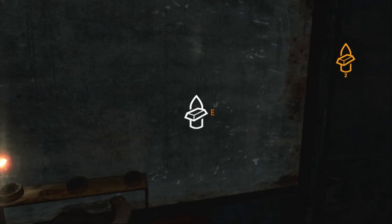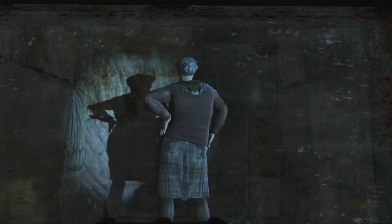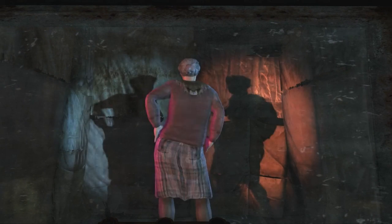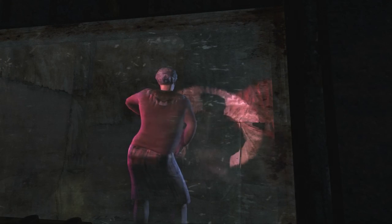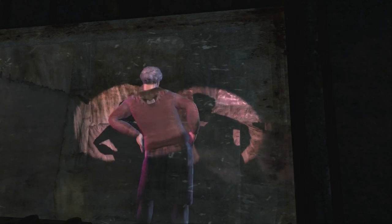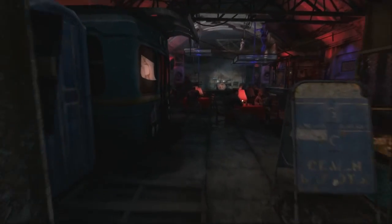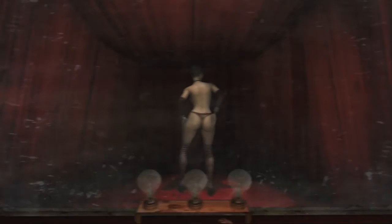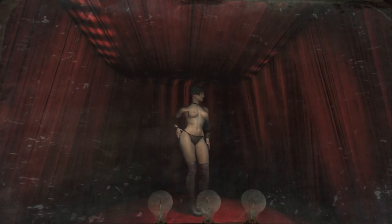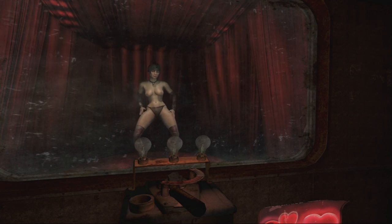Oh, here's the cheap one. The dirty window. It looks pretty legit. Well, there's nothing like watching an old woman wiggle. And I suppose we should check this out since we got a lot of bullets. For only eight bullets more, you can watch a woman wiggle. Oh no, she actually turned around. They really wanted to get the most out of those nude models they made for the main game — to make it the darker and edgier Metro.